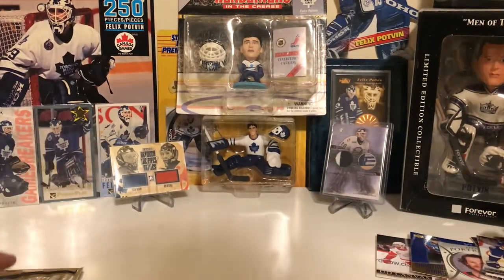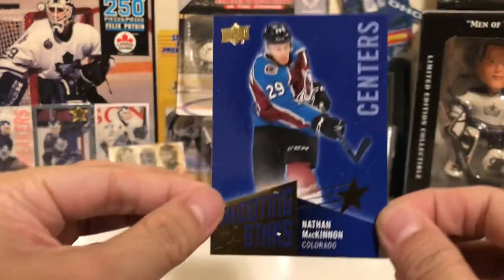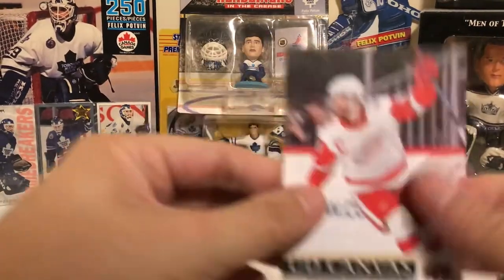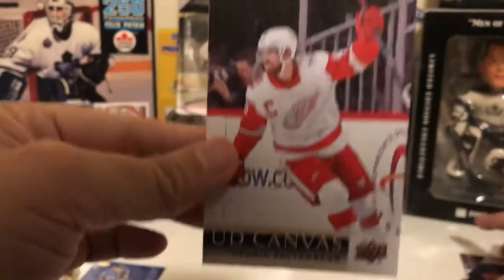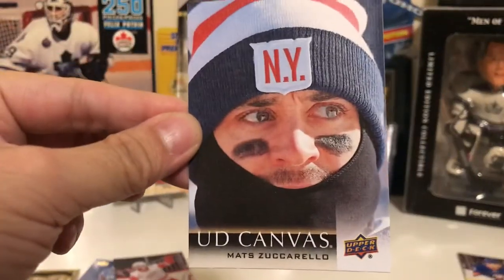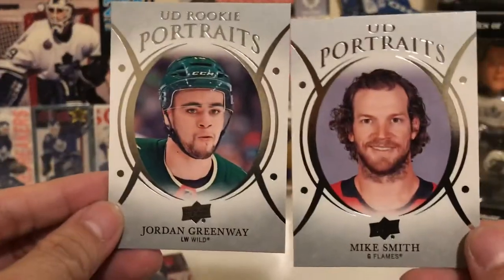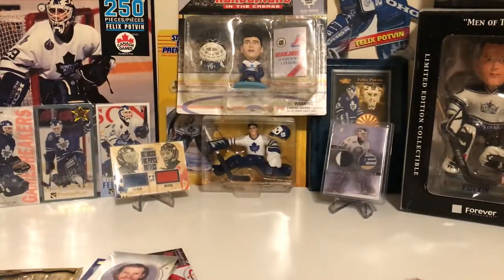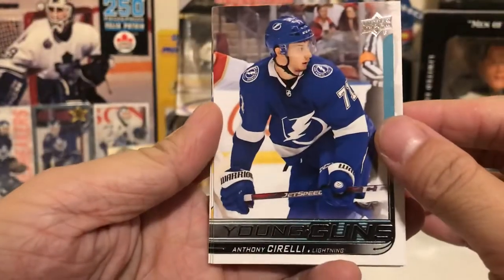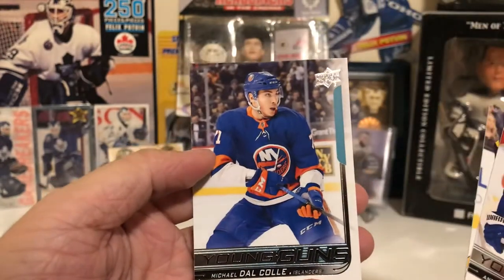Let's take a look at our hits. We got Shooting Stars of Nathan McKinnon, Canvas of Zetterberg, Canvas of Zuccarello, two Portraits — Smith and Greenway — and our three young guns: Cirelli, Donato, and Del Col.